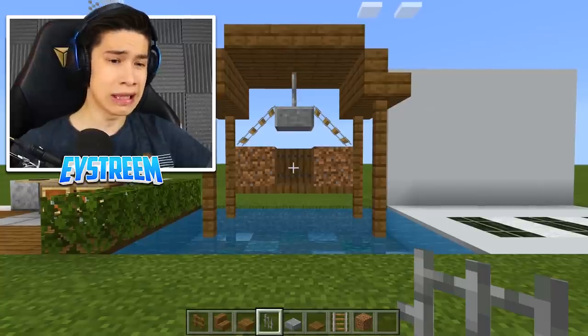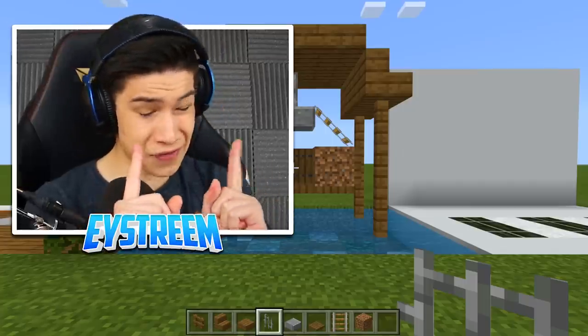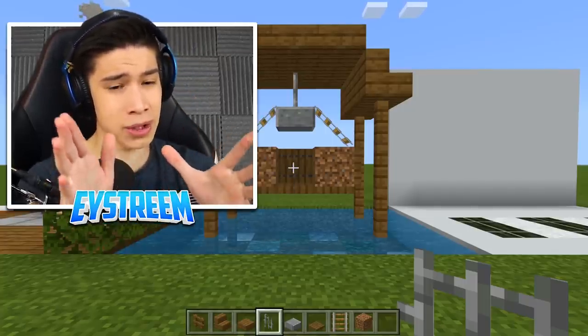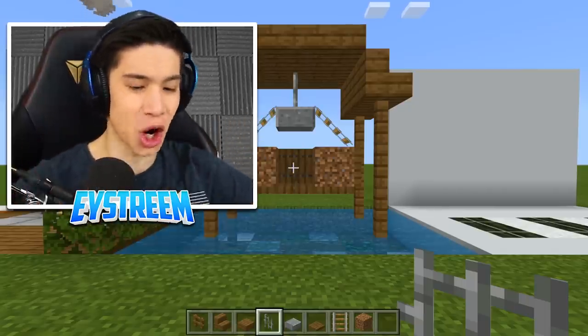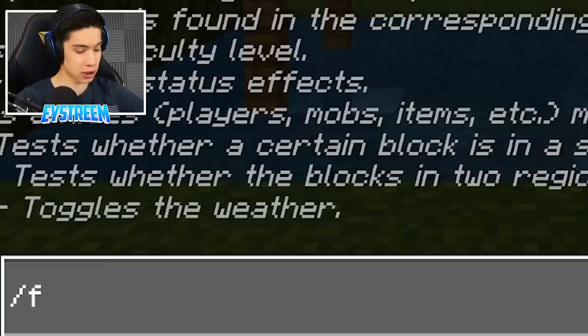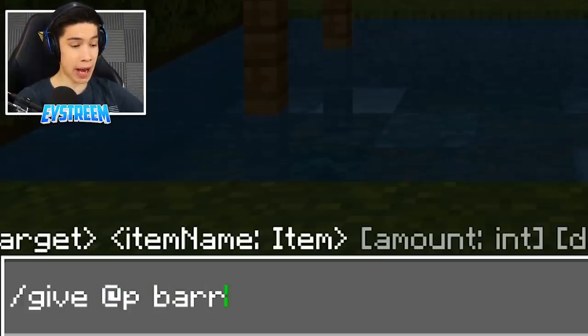Voila — we're done! Except there's the scaffolding block visible. This is where you need a very special block that you can't get in survival. But this is five building hacks and because it looks so good I just had to show you. Type into your chat: /give @p barrier.